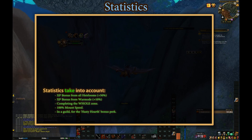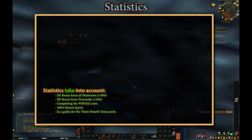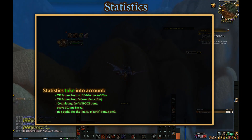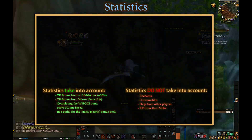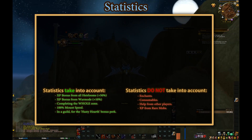Before I start throwing up numbers, these are the criteria on which the statistics are based: all heirlooms equipped, war mode on, completing the whole zone, 100% mount speed, and the Hasty Hearth guild perk which reduces your hearthstone's cooldown by 50%. I haven't used any enchants, no consumables, nor did I get help from other players. I've also skipped killing rare mobs for the sake of science.